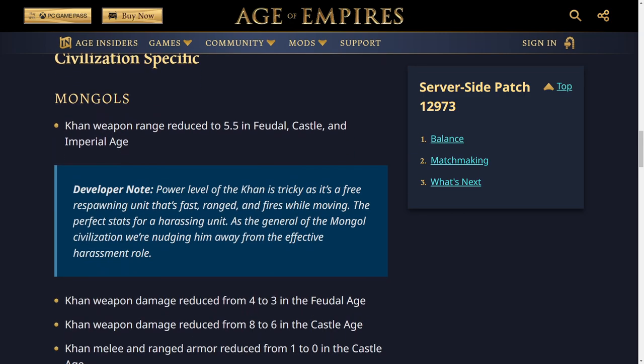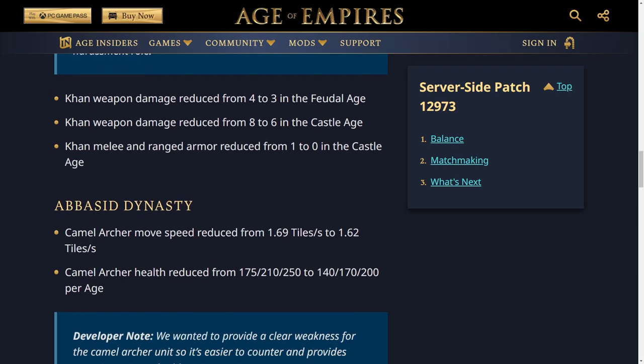For civilization-specific changes, the Mongols: the Khan's weapon range has been reduced to 5.5 in Feudal, Castle and Imperial Age. The developer note says the Khan is tricky — it's a free respawning unit that's fast, ranged, and fires while moving, making it perfect for harassment. They're nudging him away from that effective harassment role. Khan weapon damage is reduced from 4 to 3 in Feudal Age, and from 8 to 6 in Castle Age. The Khan's melee and ranged armor is also reduced from 1 to 0 in Castle Age. It's a massive nerf — you can't really use him as an independent unit anymore; you have to use him as a general and make use of those signal attacks.